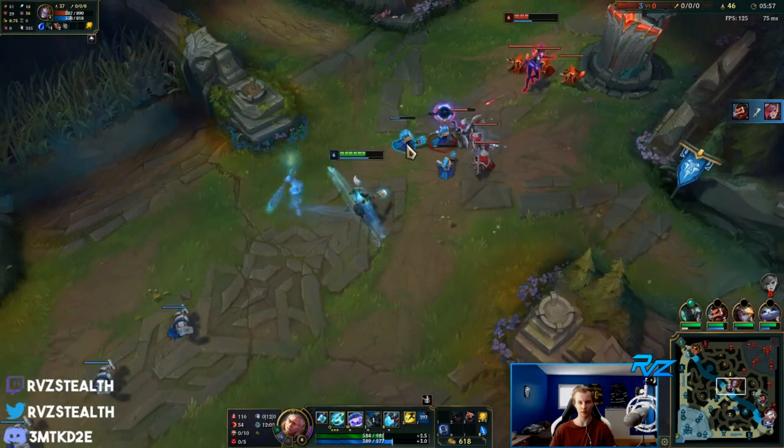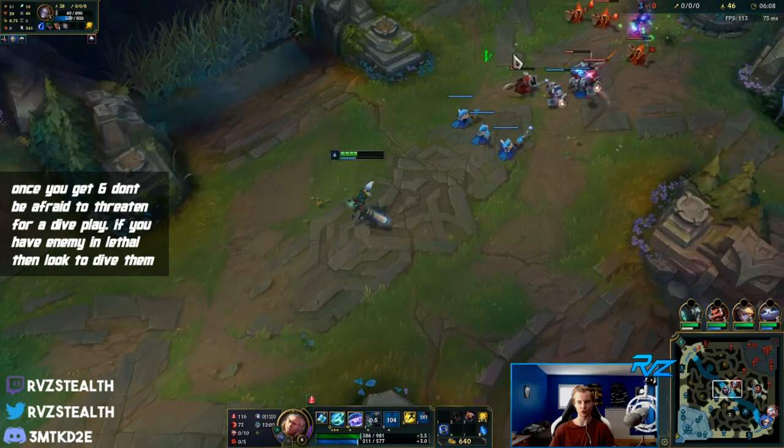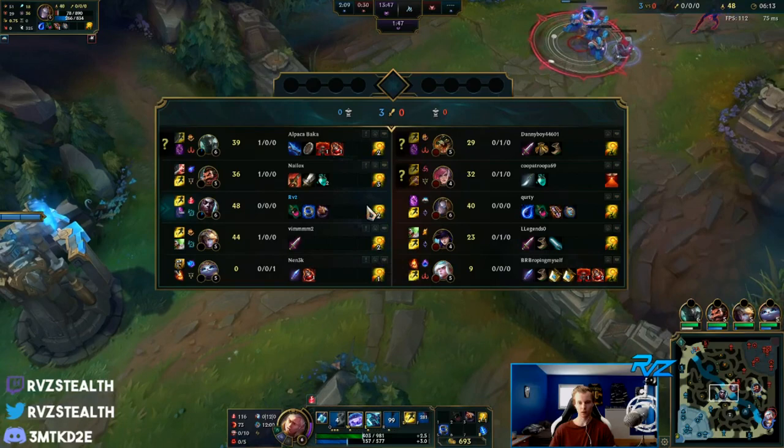We get another chunk there, and we could actually dive her here - we have our ult up. So if she moves too far forward we can threaten a dive. That's really unfortunate - I had to ult back out or else I would have died, but she lives with 18 HP. Damn.